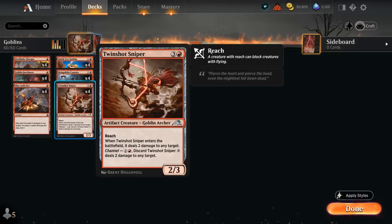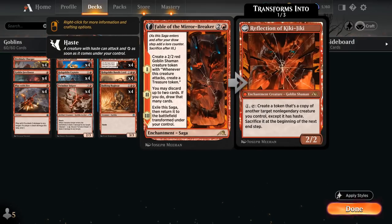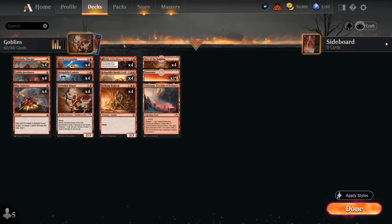We can channel the Twinshot Sniper early for 2 mana, dealing 2 damage to any target — so a pretty decent burn spell. Later in the game we can cast it for 4 mana as a 2/3 with Reach, dealing 2 damage to any target when it enters. We can also copy it with Reflection of Kiki-Jiki to generate a ton of value. Discarding extra lands with Fable's second chapter also helps make sure we keep drawing action.